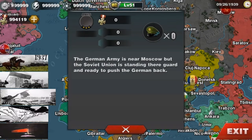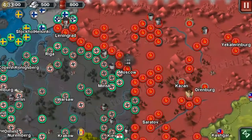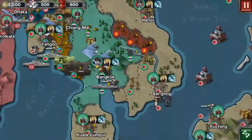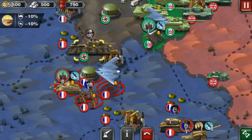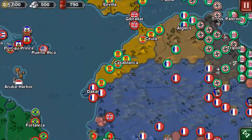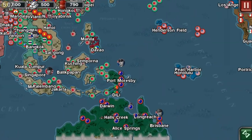This is 1943 — the German army is near Moscow but the Soviets are standing firm. This is the year where Germany actually starts getting pushed back. We're going to have a tough time as the Soviet Union. The Japanese are doing pretty well in China and took most of Indochina, but we've got the Vietnam rebels. Rommel is now in Africa with his behemoth tank. We also got the three factions in Africa, with the Italians winning there. America looks pretty normal.